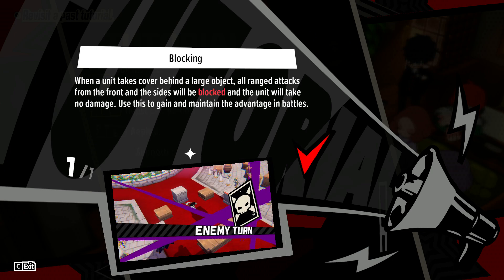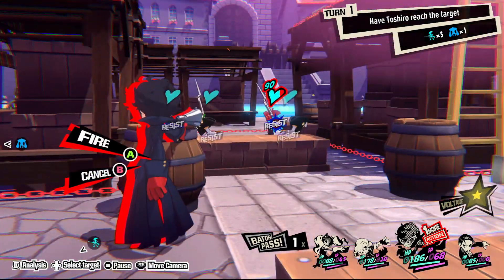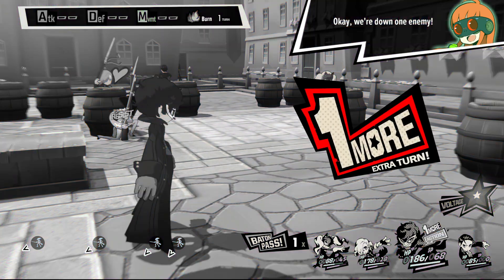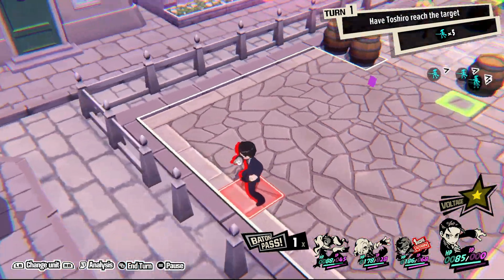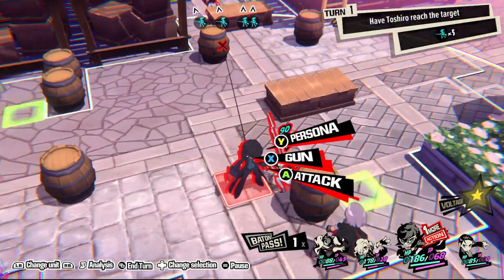Blocking comes into play when we're talking about cover, as attacks made against a unit in cover who is not flanked will be partially or fully blocked. Half cover, indicated by a yellow shield, will block half damage, whereas full cover, indicated by a red shield, will block full damage. Flanking is when a unit moves to the side or behind their target before attacking, and in Tactica removes the benefits of cover because there's no cover in the way of their shot anymore.